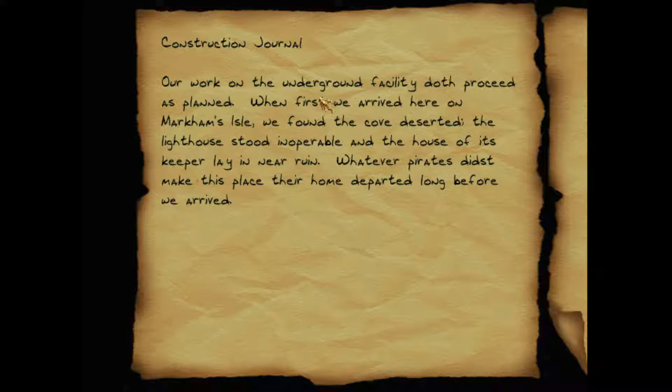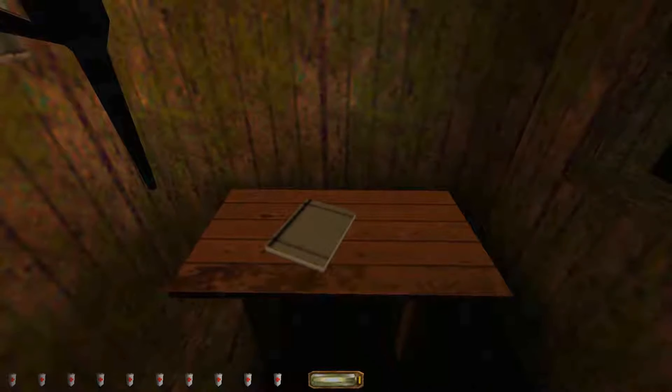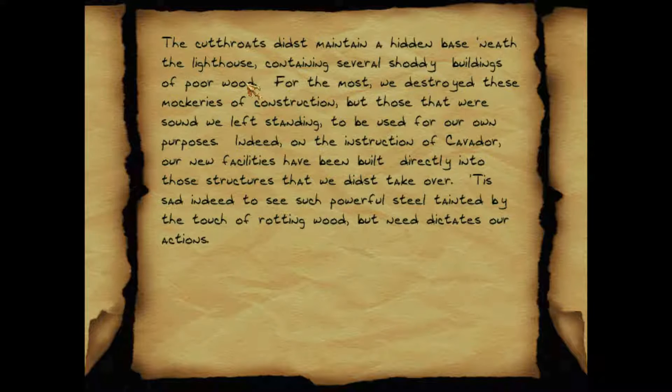Construction journal: Our work on the underground facility doth proceed as planned. When first we arrived here on Markham's Isle, we found the cove deserted. The lighthouse stood inoperable and the house of its keeper lay in near ruin. Whatever pirates didst make this place their home departed long before we arrived. The cutthroats didst maintain a hidden base beneath the lighthouse containing several shoddy buildings of poor wood — and remember, the Mechanists hate wood. For the most part we destroyed these mockeries of construction, but those that were sound we left standing to be used for our own purposes.